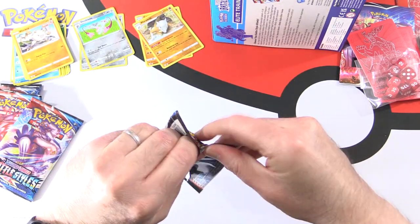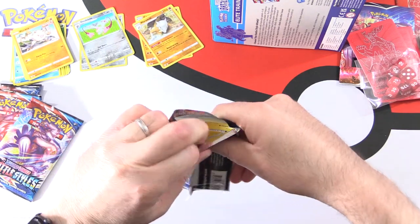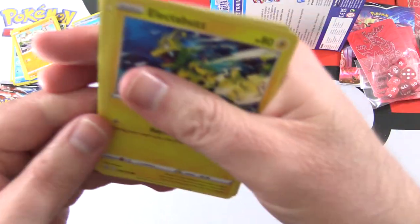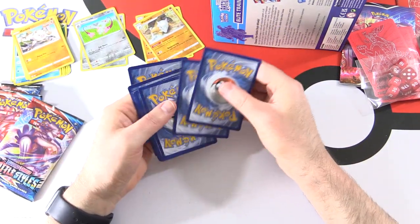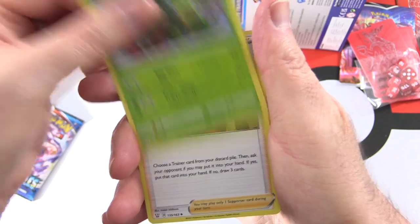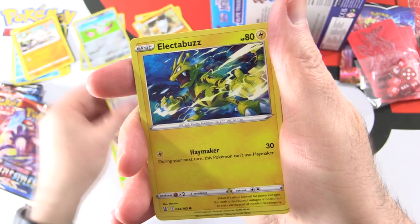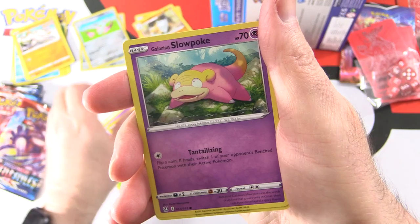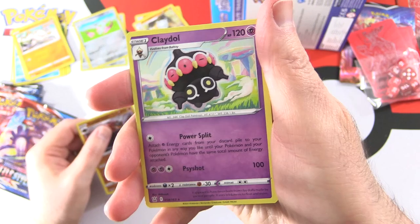I'm looking forward to using those sleeves — see if we can sleeve up a nice Rapid Strike Urshifu VMAX. Or actually, some of those Trainer cards are cool as well, the full-art trainers. Pack three: Grass Energy, Carnivine, Rapid Strike, Swordwood and Shilbert, Bisharp, Electabuzz, Espurr, Timbur, Galarian Slowpoke, Corphish, First Holo Carkol. And Claydol.